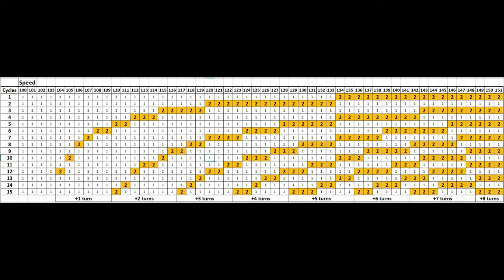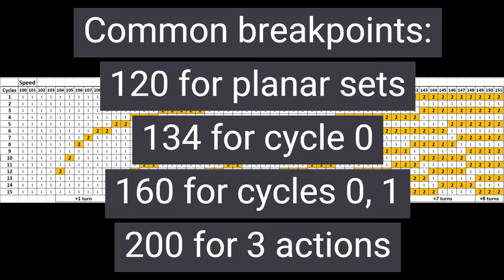The most common breakpoints are: 120 speed to activate set effects, since some sets like Sprightly Von Wack require 120 speed to activate; then 134 speed to act twice on cycle zero; then 160 speed to act twice on cycles zero and one; and then 200 speed to get three actions on cycle zero.